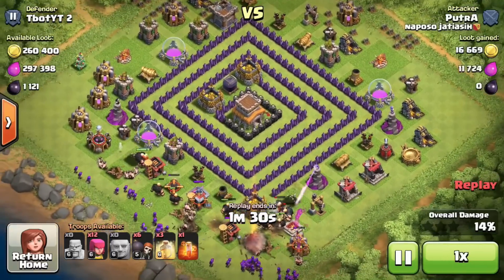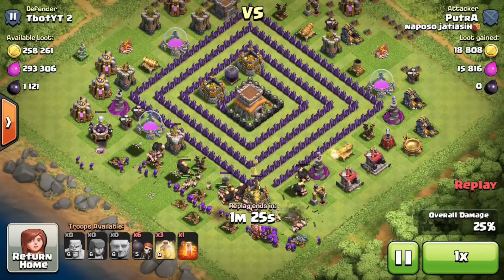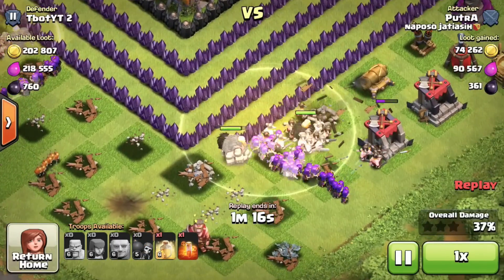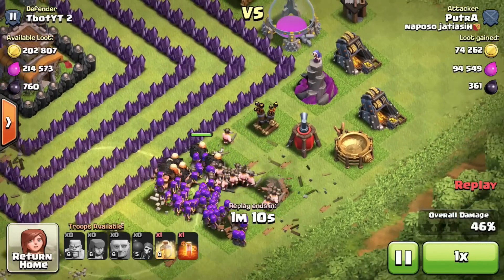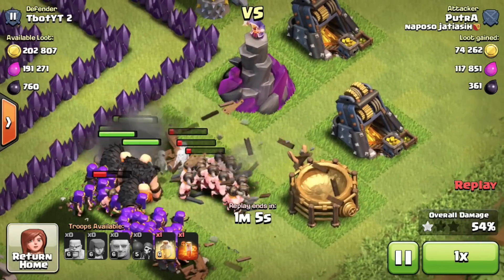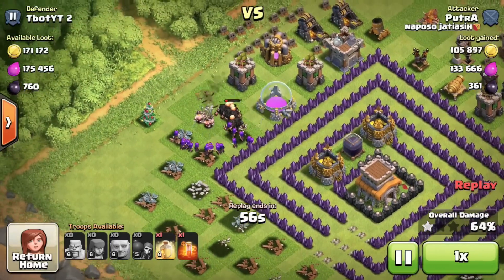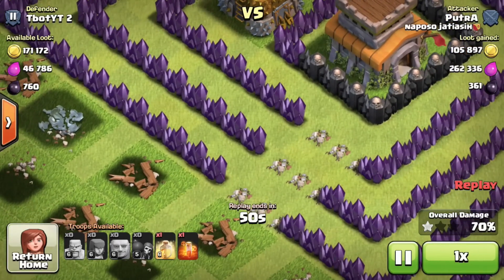14% on the base currently. The wizard tower isn't doing too much damage on these giants — they're taking most of the hits. They look almost maxed out at level 6. A heal spell is dropped right on top of the group of barbarians and archers — 74, 92,000 elixir. If this army composition attacked my town hall 10, they'd get completely wrecked. The splash damage isn't doing much against the barbarians since my wizard tower is low level.